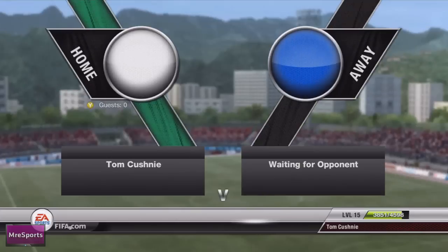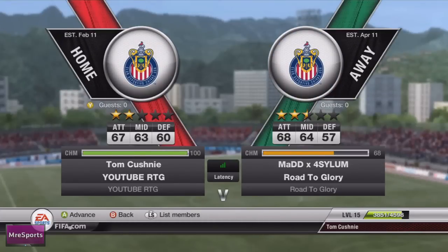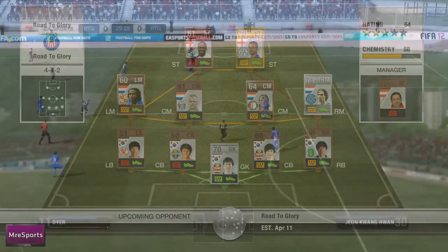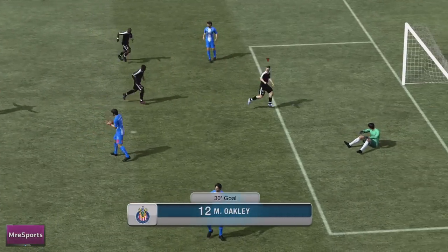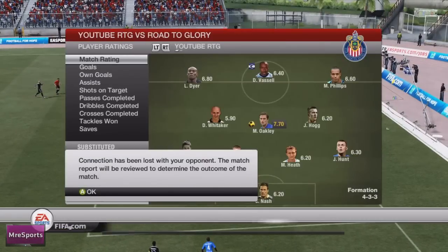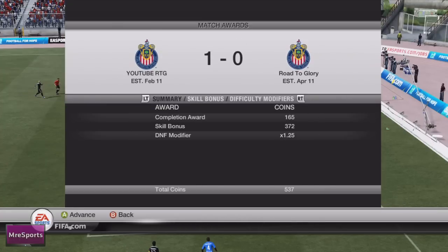With full chemistry we go into the second game of the episode against a guy with 68 chemistry but a better attack and midfield than me. He had Jermaine Beckford — the pacey striker for England who plays for Leicester City — plus a silver rare right midfielder and a rare bronze left midfielder. I started really brightly with an awesome strike from Oakley, and this guy, who was also doing a Road to Glory, decided he'd had enough and left the game.